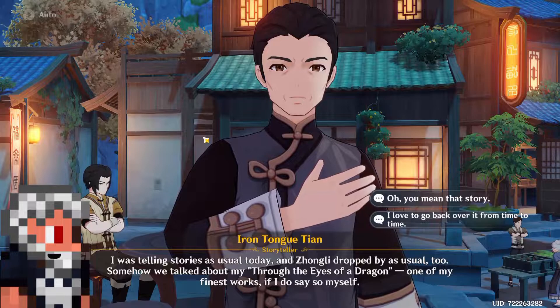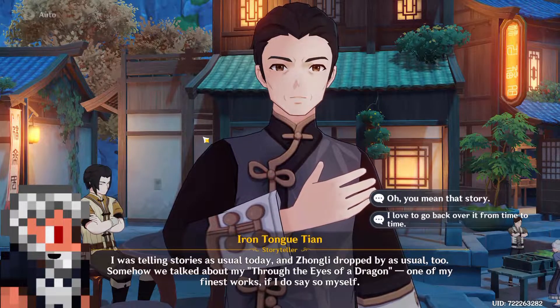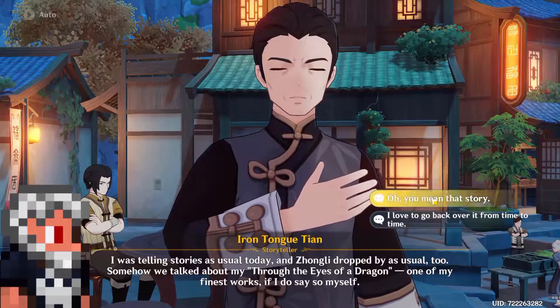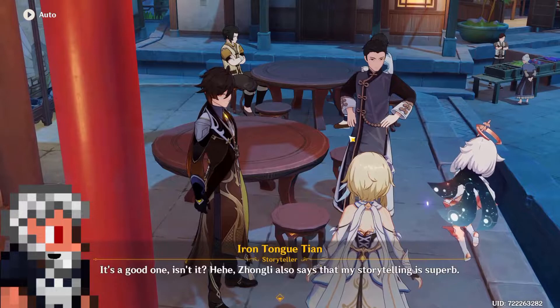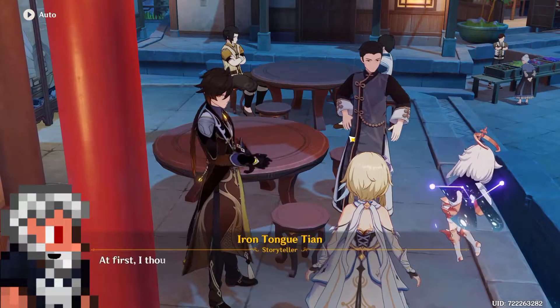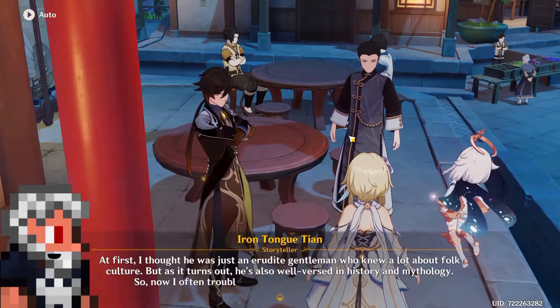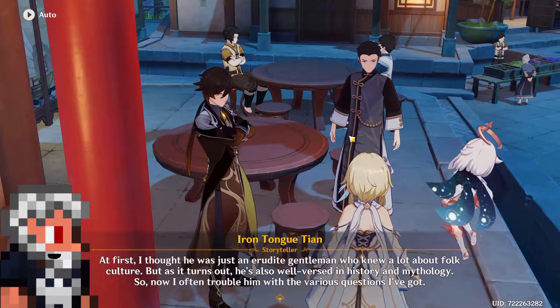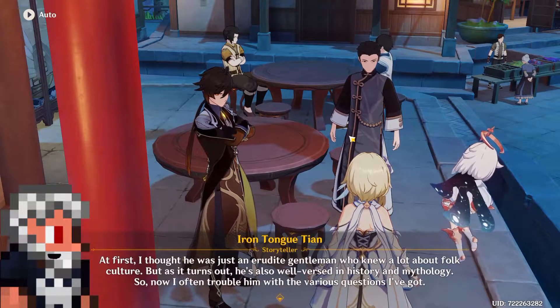Now let's get into the details about his abilities. The basic attacks would be normal bow shots, with the last attack in the combo being a rock throw that will not have elemental damage — it will be purely physical, so that Bob remains the same as other bow users that have their elemental application only while using the charged attack.